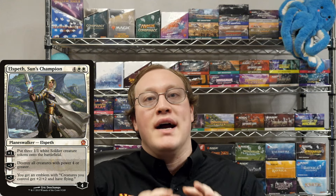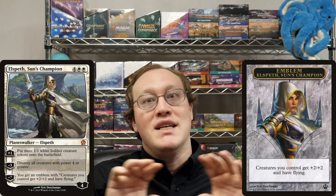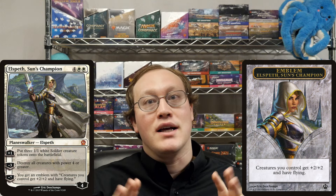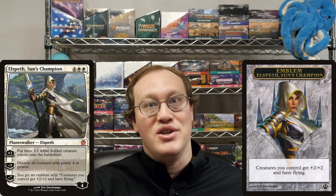This ability works by creating an emblem. Even though the emblem is created at one time as the Elspeth ult resolves, the buff results from the continuous effect from the emblem's static ability. Therefore, this will work exactly like Elspeth's Anthem, and any creatures that you play after ulting Elspeth, Sun's Champion will benefit from the emblem too.